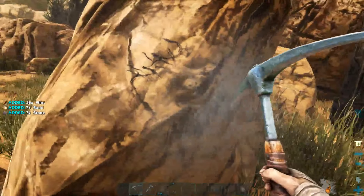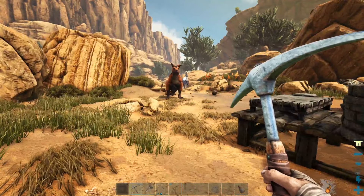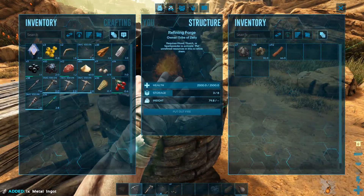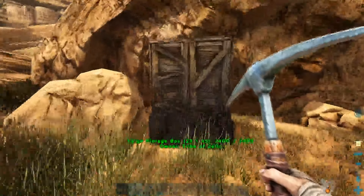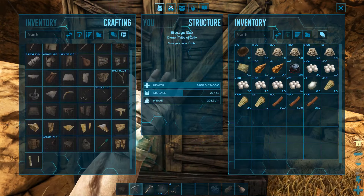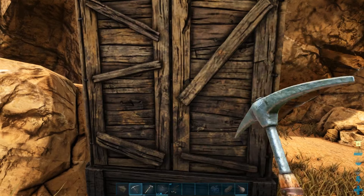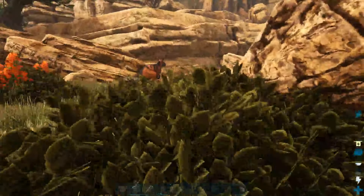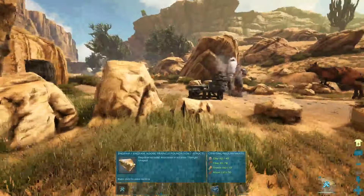Right now I just need to collect a ton of sand and a ton of cactus sap so we can make some clay. I'm not sure how big I want this building to be yet, so we'll just do it on the fly. I do have a little bit of clay already made, so I could start trying to make the structures I need. I'm going to start with triangle foundations — clay, fiber, wood, thatch. I'll need to get more fiber and may have to make a sickle soon. Looks like I need more clay.